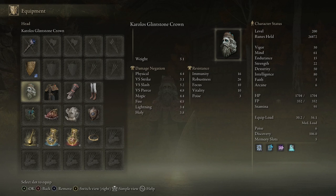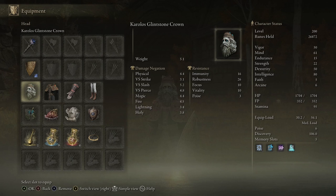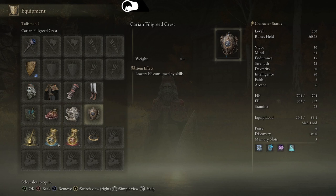We're using the Carian Glintstone Crown, which raises Intelligence by three points. The rest of the armor is up to you — only the crown matters here. Next, the Magic Scorpion Charm gives us 12 additional percent damage on magic. This build is pure magic — no swords, just offense through spells, with a little defense from the shield. We also have the Shard of Alexander to greatly boost attack power of skills, and the Godfrey Icon to enhance charged spells.